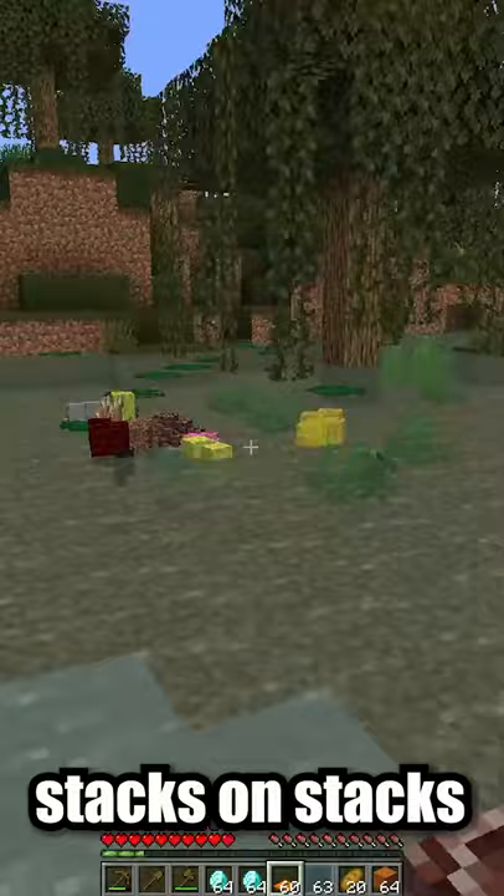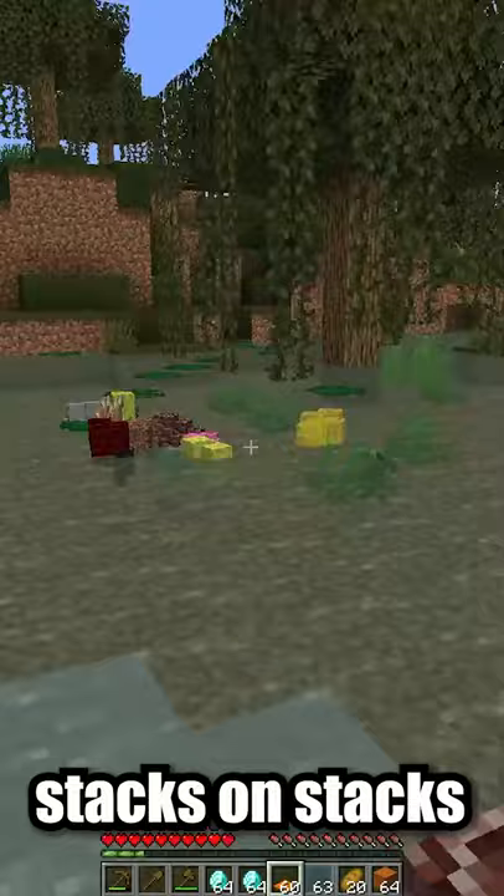Hey, we found it — the orange carpet gives diamonds every time. Now we got stacks on stacks. Thanks for watching, subscribe and follow.